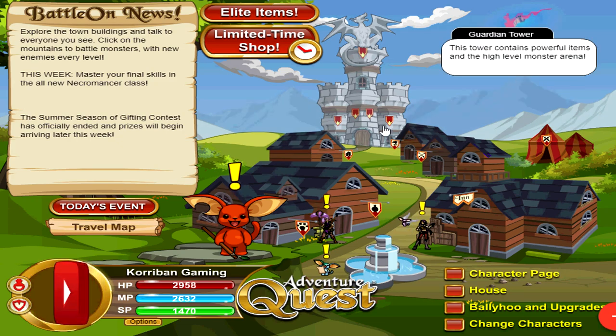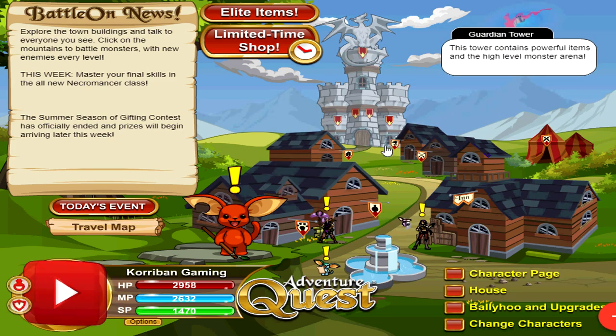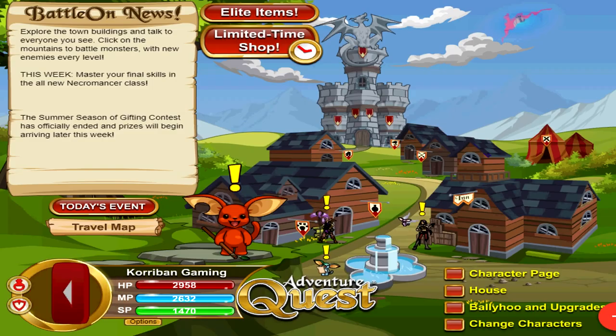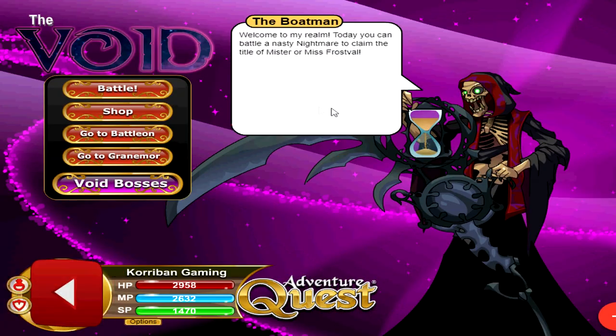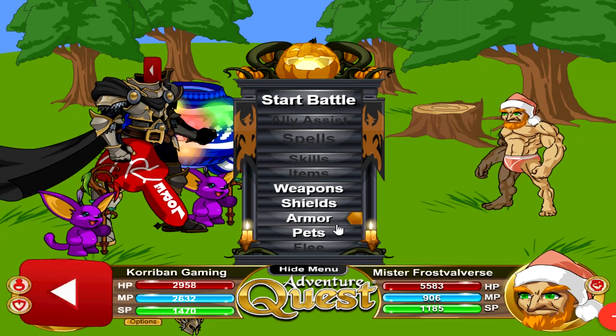The very first method is the most accessible method available to everyone who has at least a guardianship, and this method is available all year round. The fastest way to do this would be to go to today's event assuming the Void is there. If the Void isn't there, the only way to get there is through the Guardian Tower. You want to go to the Guardian Tower and go to the Void manually — click on battle. Do not click on Void Bosses. You will be facing off against Mr. Frost Vilvers every single time.